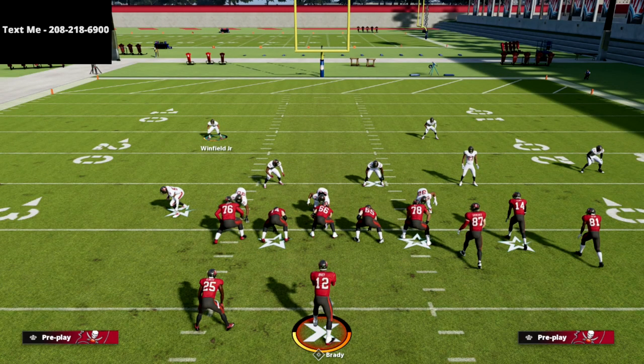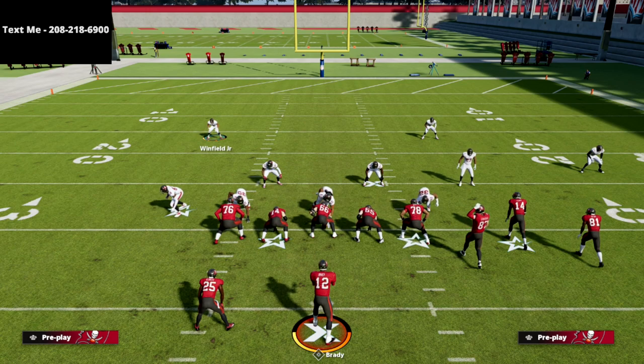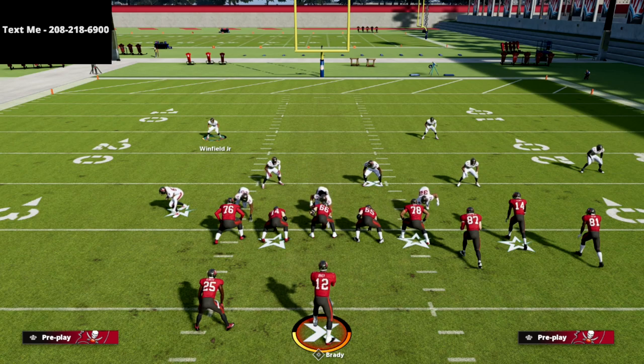In my opinion, this is truly the best blitzing concept in the game this year. It's very effective against three-three or a bunch formation, and it's also effective against other formations as well — but especially against gun bunch because we can trigger the running back to kind of glitch out. Some people have asked if the two-four-five odd is better than the three-three-five odd, and in my opinion the answer is no. The three-three-five odd gives the most consistency for both pressure and against the blocked running back.